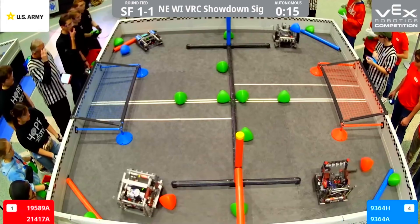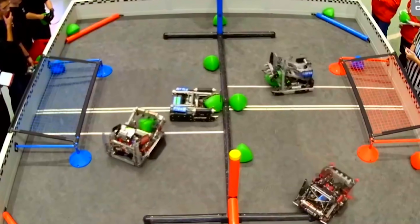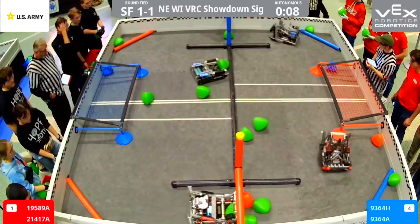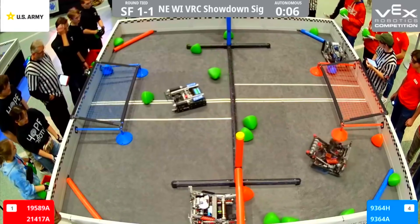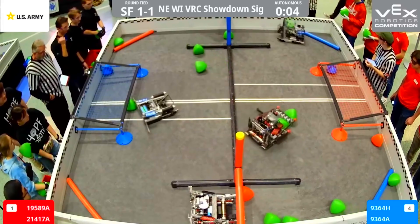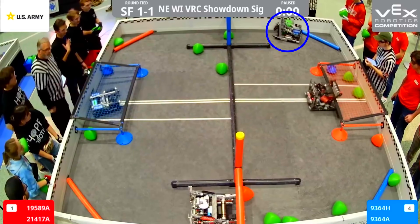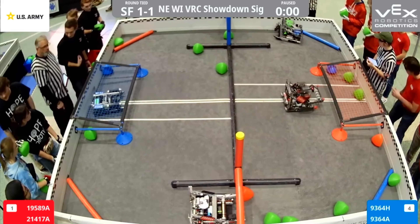The next match takes us to Wisconsin during the Over-Under season, a signature event where teams from all around the country came to compete. In this semifinal, the 1st seed alliance was set to face the 4th seed underdogs. On Red, we have Hope Robotics and Robogods. On Blue, we have Hellstorm and Alibi, sister teams from Tennessee. In Over-Under, there are two main goals that serve as the primary scoring elements. Each tri-ball scored in a goal is worth 5 points for that alliance, while every tri-ball on your alliance side of the field is worth 1 point. The color-coded balls always belong to your alliance no matter where they end up.